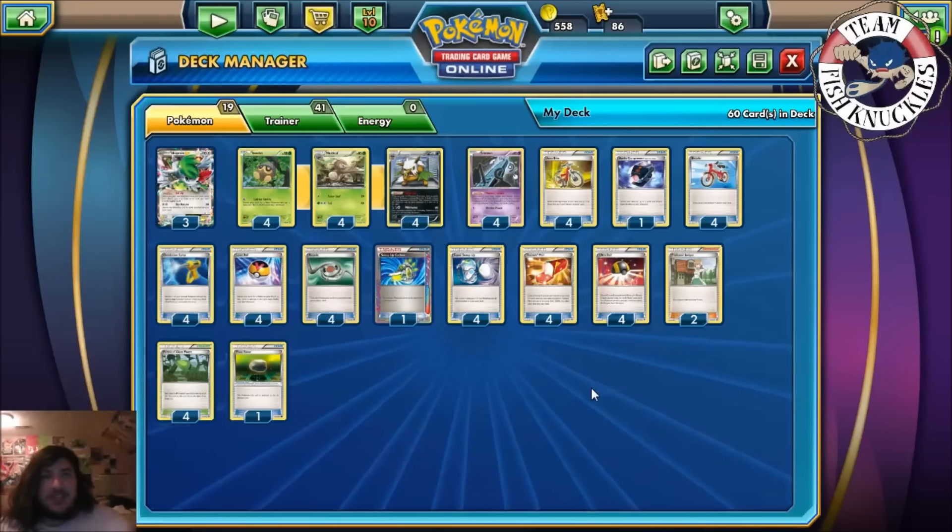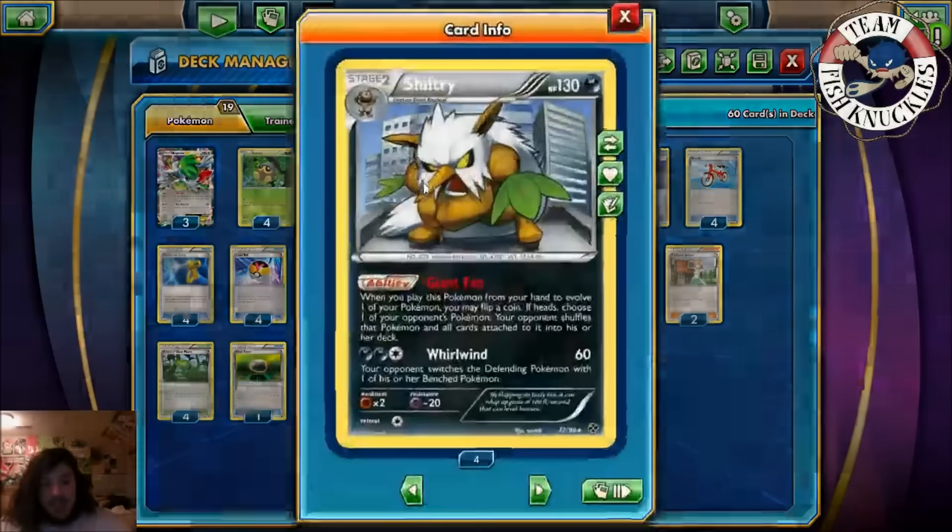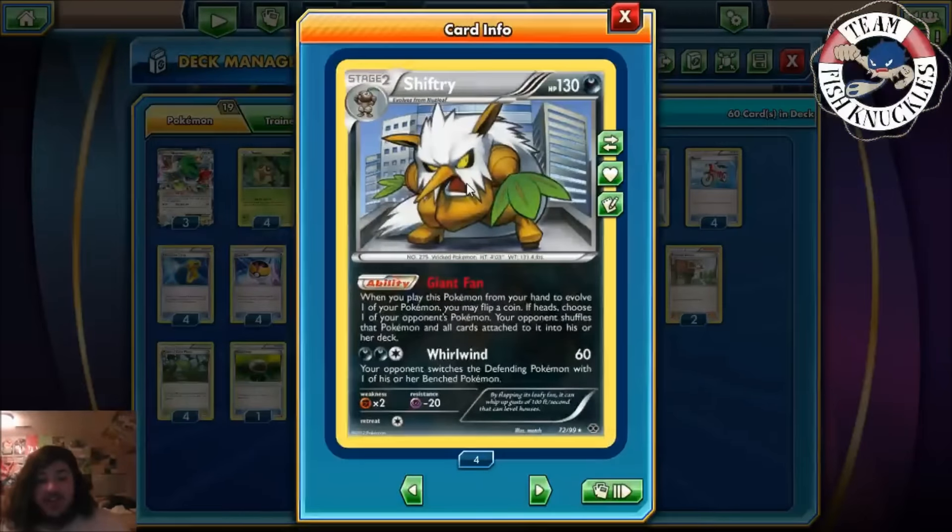Shiftry has the ability Giant Fan: when you place a Pokémon from your hand to evolve one of your Pokémon, you may flip a coin. If heads, choose one of your opponent's Pokémon; your opponent shuffles that Pokémon and all cards attached to it into their deck. We're not even going to attack — just use Giant Fan to shuffle all your opponent's Pokémon into the deck and win the game. You can potentially do this turn one, before your opponent even has a turn.